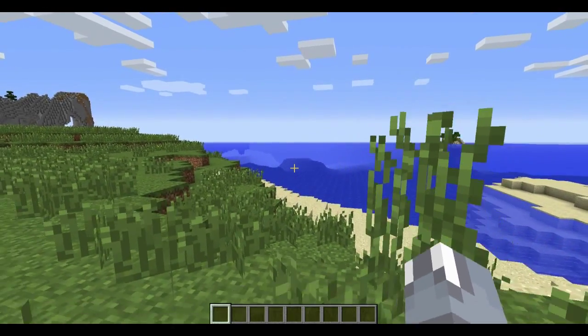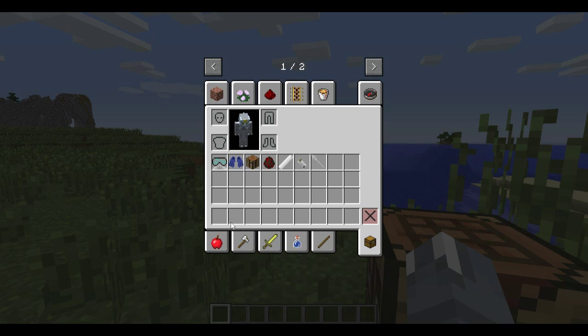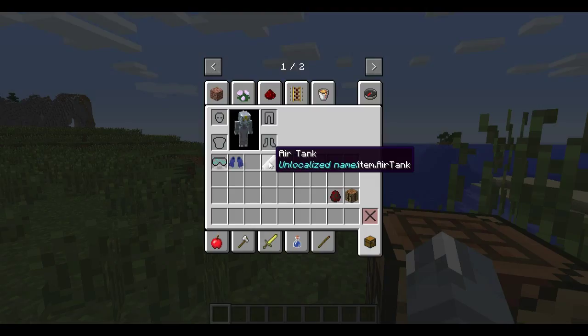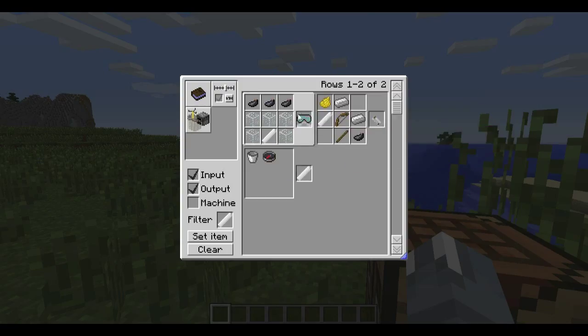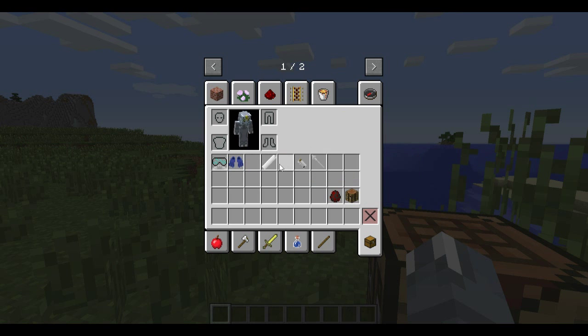Basically, you can be underwater for a longer time and go deeper in the ocean without worrying about drowning. So, what I have here are the items we're going to need. First, there are a few things to craft. It's an air tank — an item that allows you to breathe underwater. It's crafted with just a bucket and a compass, for some weird reason.